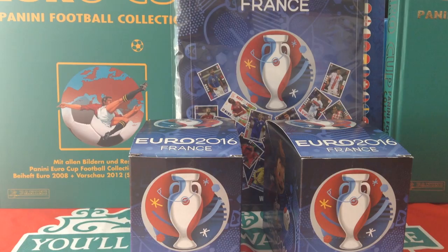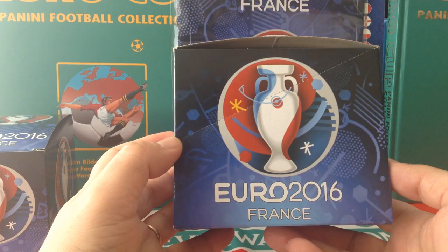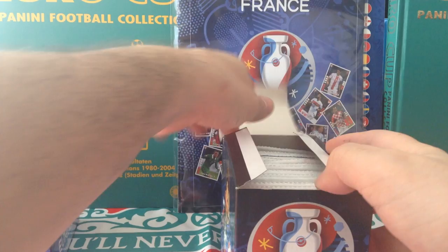I've got two booster boxes, 50 packets each. Here's the front, here's the top. Let's have a look at the sides — one side is the Euro trophy, the other side is the mascot. The mascot again at the end — 50 packets. That's the bottom. So let's open this one.